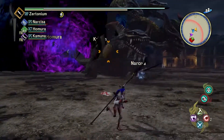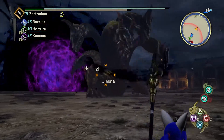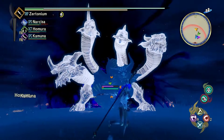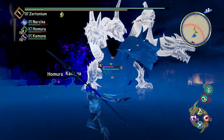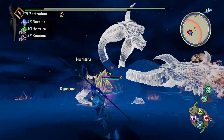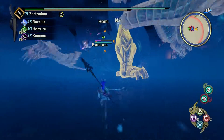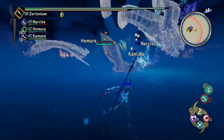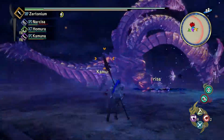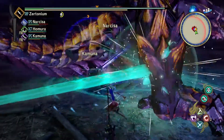So here he is, in all his glory and majesty. He's got a lot of parts to him. His main head has one nice big horn on it. And then each of his four other heads up top can be destroyed. He's also got his two legs and his tail in the back — they can all be destroyed. If I recall, you can't fully destroy anything in this phase yet.